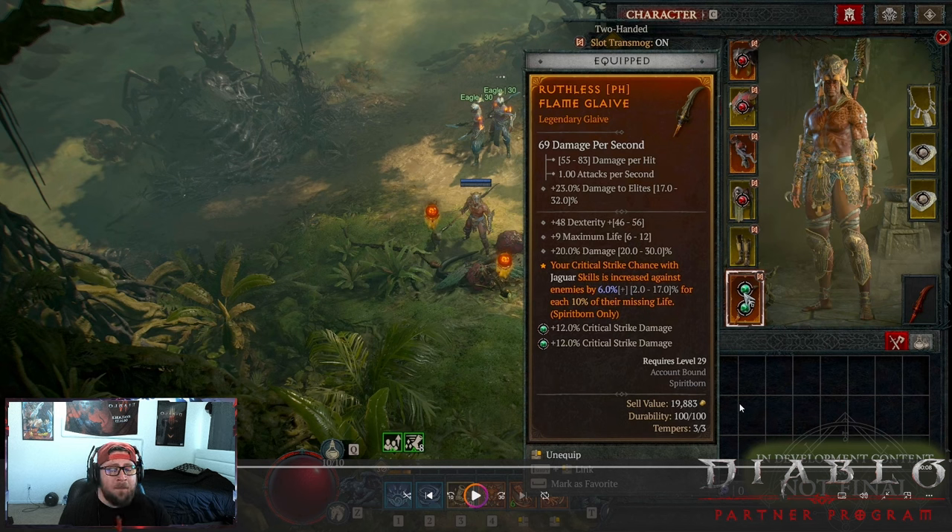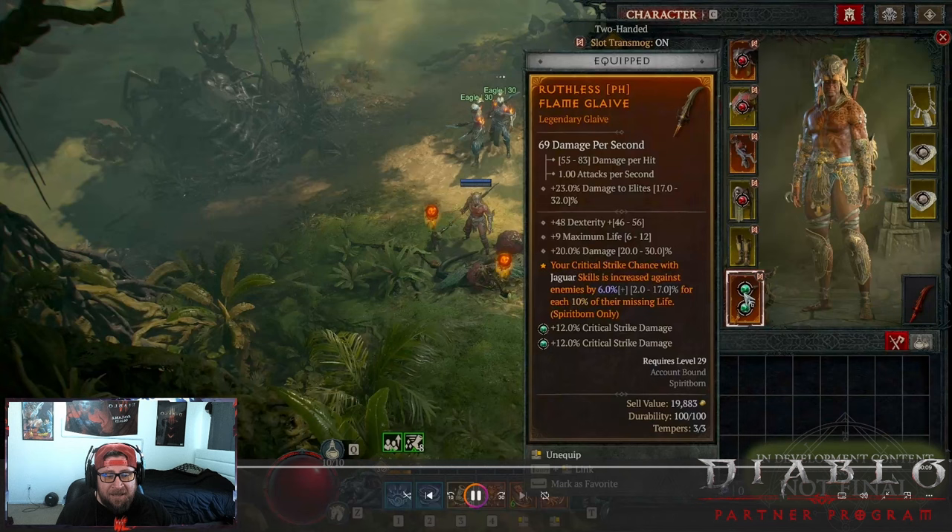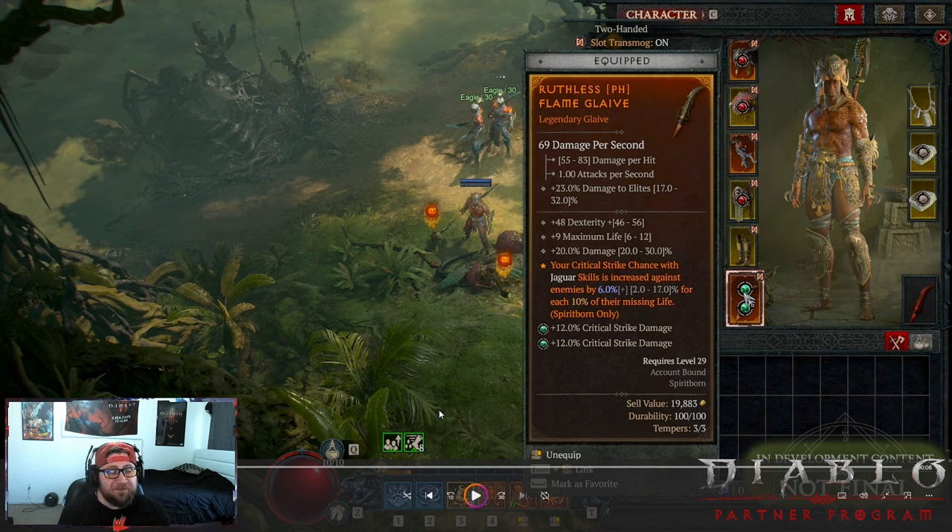One thing to be aware of in the inventory: the Spirit Born has slots for a main hand and off hand, but we only got two-handers in testing. It's been communicated that the Spirit Born will likely only use two-handers, and there will be a large damage increase scaled around that fact. It is a bit of a bummer not having three weapons, but that's just how the class works — keep that in mind when you see Spirit Born content.